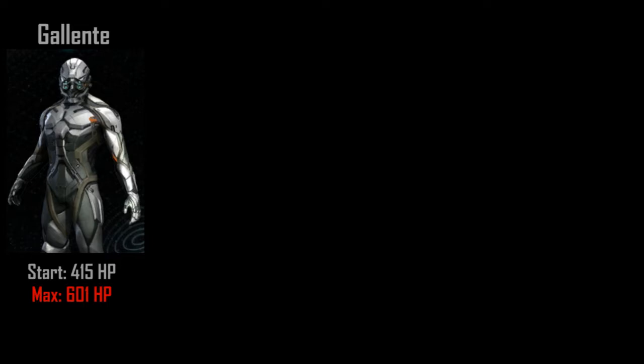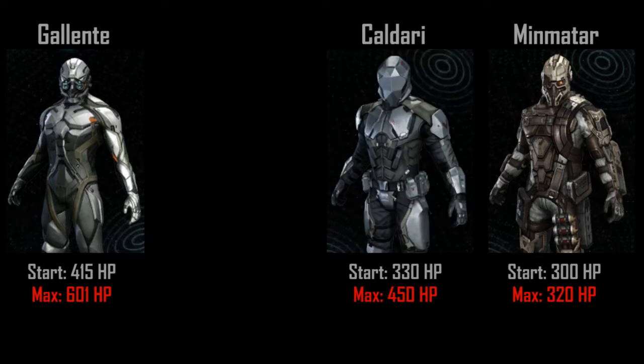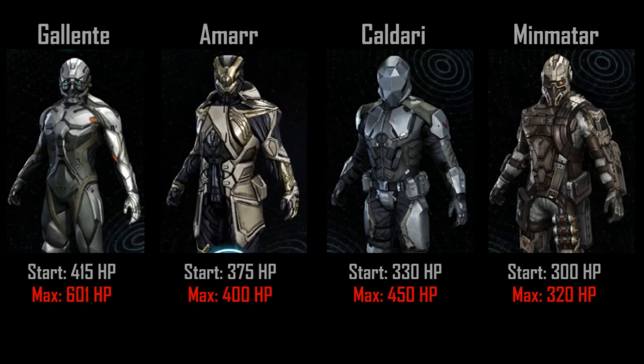Just to give you an idea of how significant this amount of hit points is for a new player, let's look at the other starter fits. Minmatar starter fits have an average of 300 hit points without modification, and a maximum of 320 hit points with modification — with no skill points invested. Caldari starter fits have an average of 330 hit points without modification, and a maximum of 450 with modification, without skill points invested. Amarr starter fits have an average of 375 hit points without modification, and a maximum of 400 hit points — again, without any skill points invested.